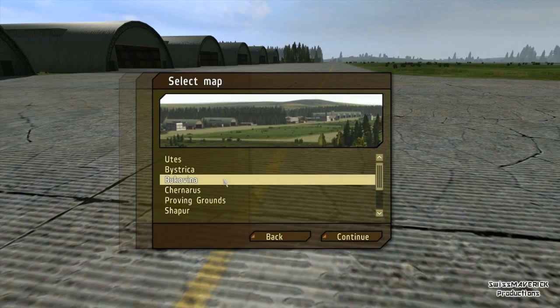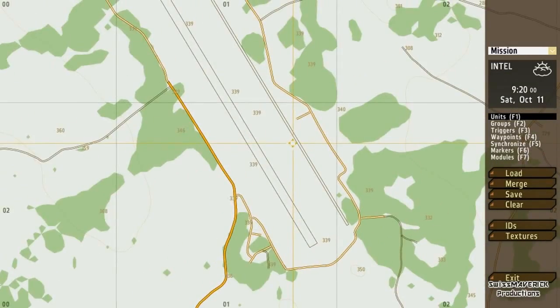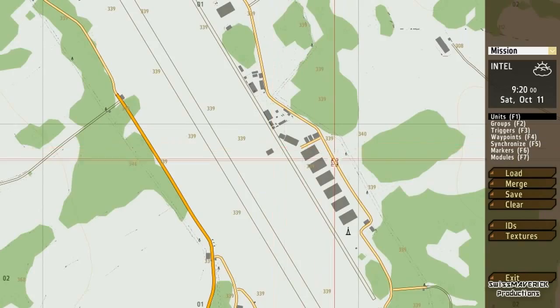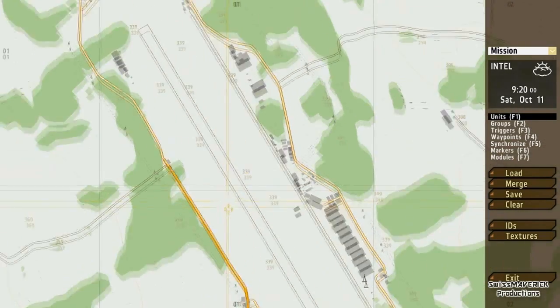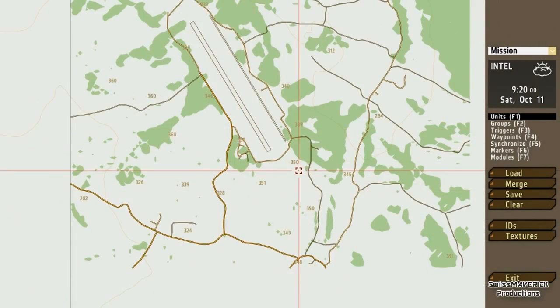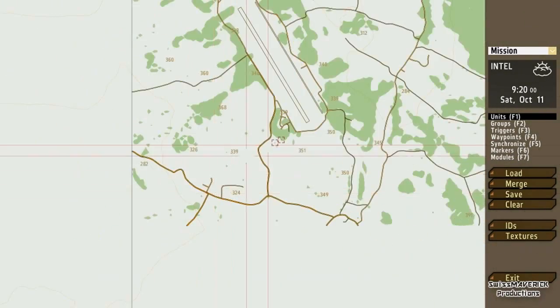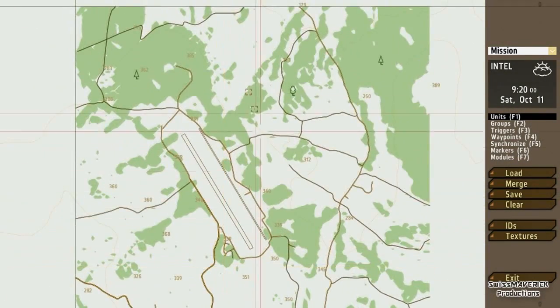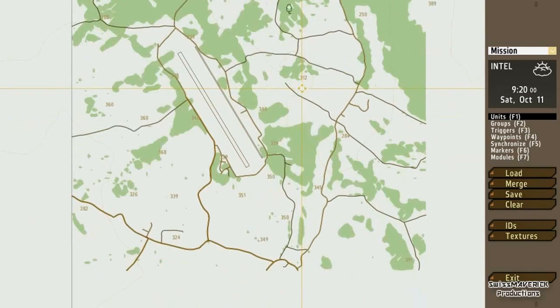You get like three different maps that come with this download. The first one is Pukovina, and this is pretty much just an airfield — the one you've just seen in the vehicle and unit display. If you ask me, it's pretty much just a cutout of Chernarus, of like the main airfield of Chernarus, with minor changes to the buildings and some terrain changes. It's just a cutout. The border of this map is like three by three or five by five clicks or so — so it's pretty small.